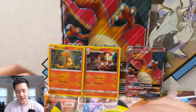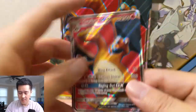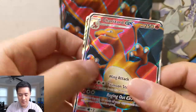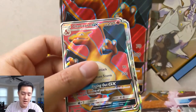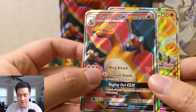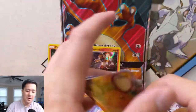To recap: our promo is the full art Charizard. One thing I don't like about recent sets like Team Up and Unbroken Bonds is there's less texture in the cards now. We pulled a Marshadow GX from the box and then a Dedene GX as our backup, so we got three hits in this opening — very happy with that.